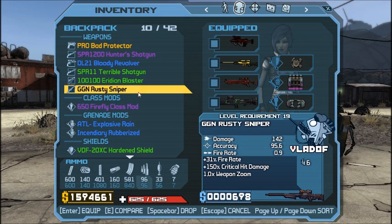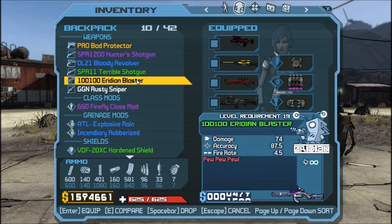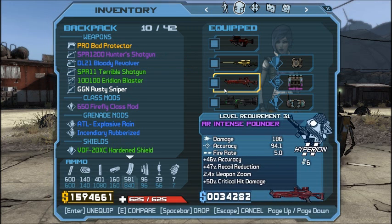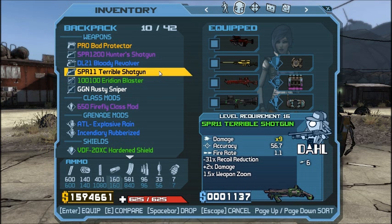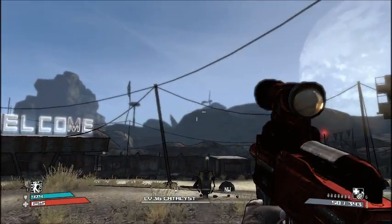I also have this really crappy shitty sniper rifle for whatever reason — that'll probably get tossed. What else do I have that I don't need? I've got two shotguns. What the hell? I wonder which one I'm using. It's not that one. Why do I have two shotguns? Probably stuff to sell — that's probably entirely where it is.